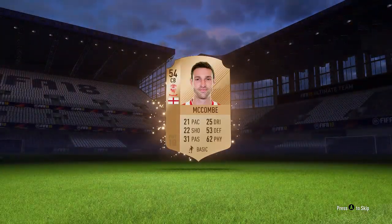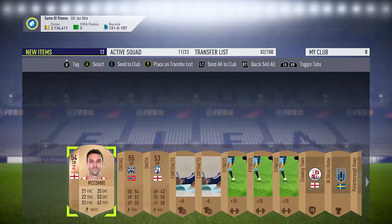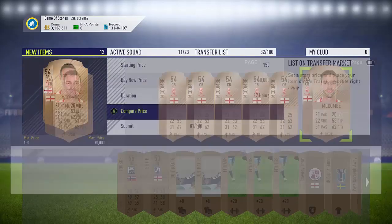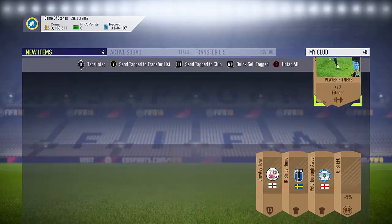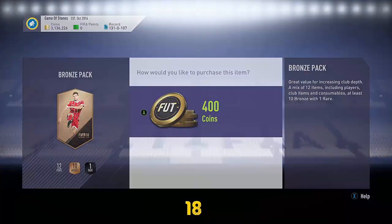Hopefully something nice here would be very handy. John McComb with 21 pace - wow, 21 pace. I can't see him being worth anything at all. But another one for the club anyway. Maybe with how slow he is he might be worth something but no. None of those guys will be. We'll store all those in there.